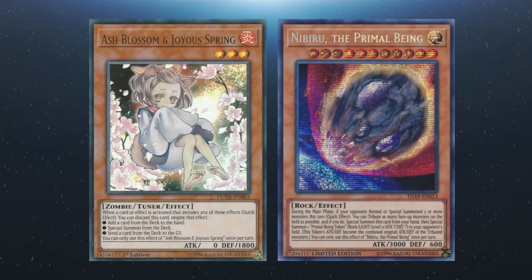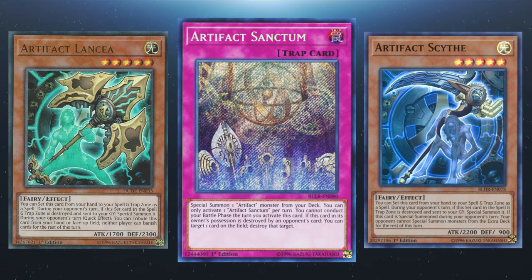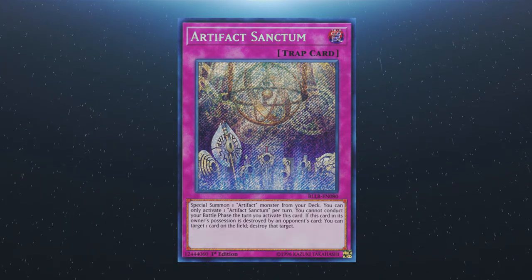We also have hand traps: Ash Blossom, Effect Veiler, Infinite Impermanence, Droll and Lock Bird — the list goes on. Format to format, different hand traps offer different options to combat the meta, and they fluctuate in importance depending on what's happening. There are plenty of budget-friendly prints of most of these cards. And lastly, the Artifact Package — a personal favourite of mine for this deck. Locking the opponent out of the extra deck using Artifact Scythe is absolutely insane. It's also less bricky because you're running a fairly heavy backrow presence, and it's very likely your opponent will be tempted into blind removal, which can punish them severely. Scythe is the usual go-to, but Artifact Lancia can be a great option too, both in conjunction with Artifact Sanctum.